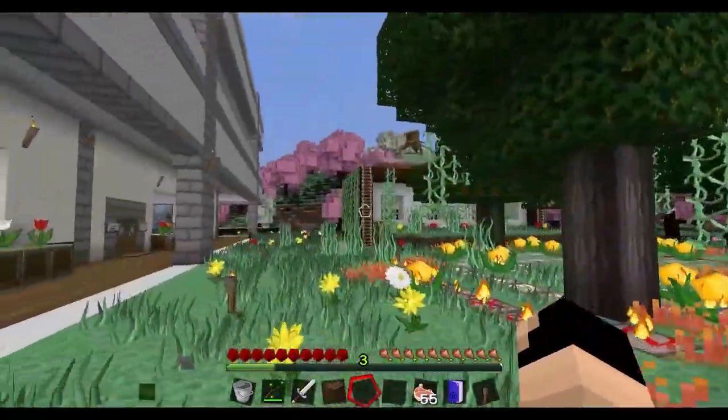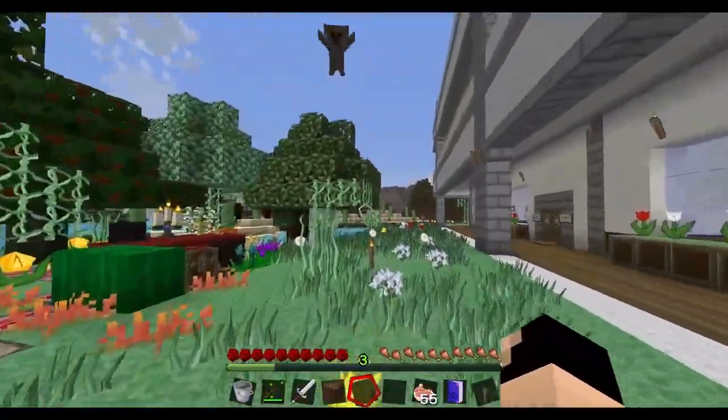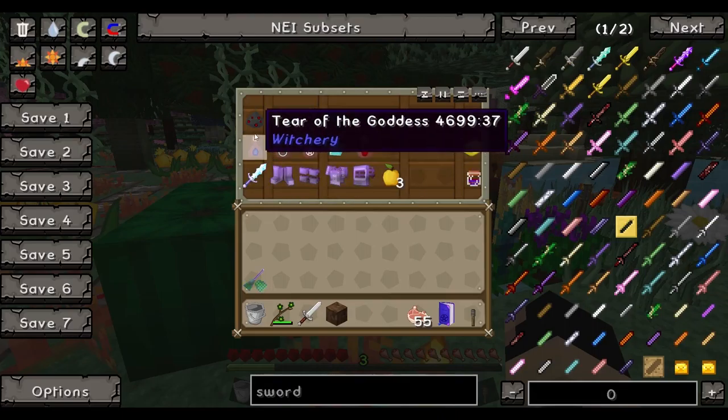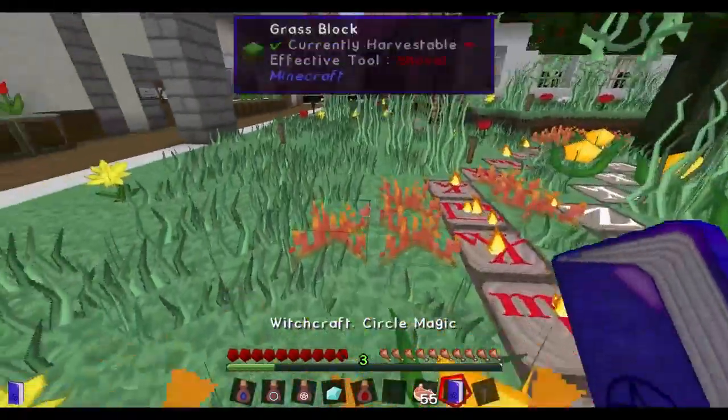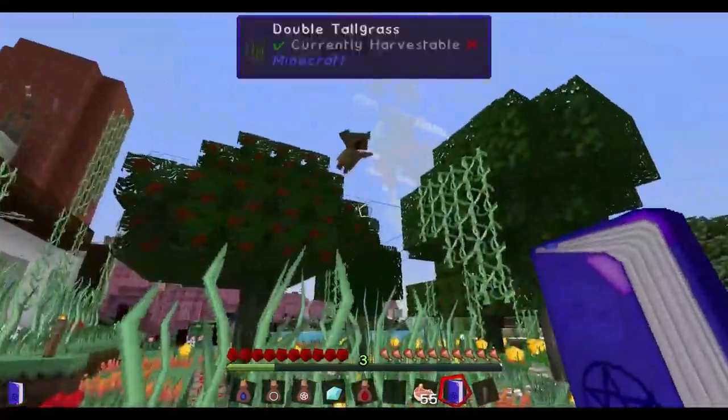We need to name them, but now we're going to bind this owl to be our familiar. This takes 8,000 altar power, so this is where you would need to really have all of the essential plants and animals, because you also need variety in order to get the most power from your altar.